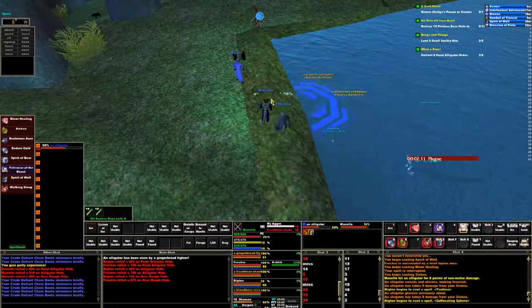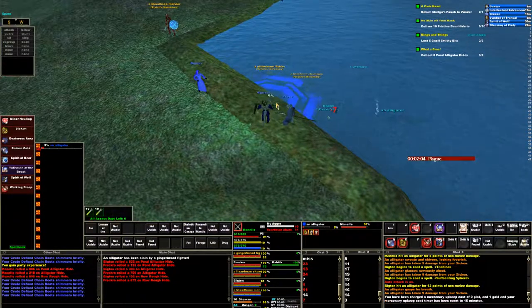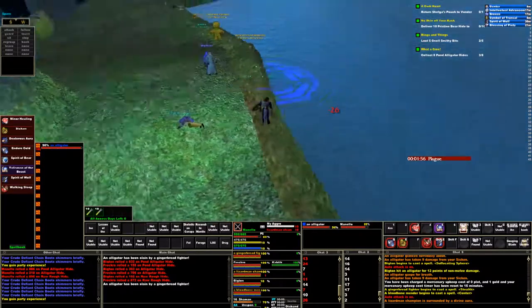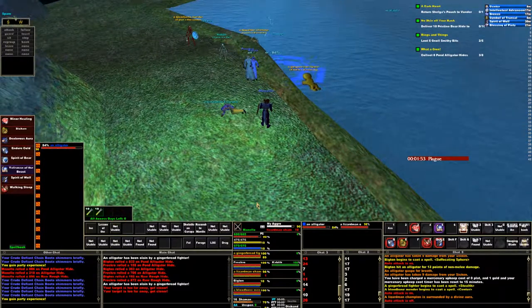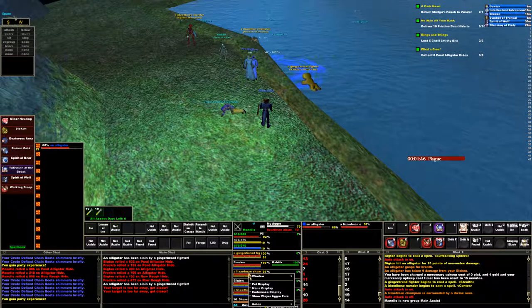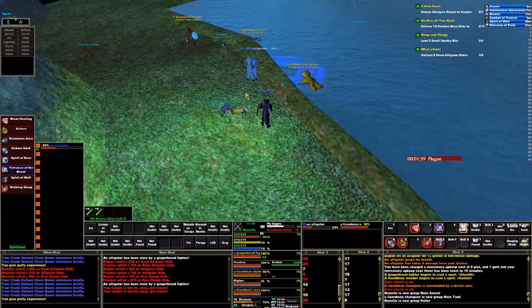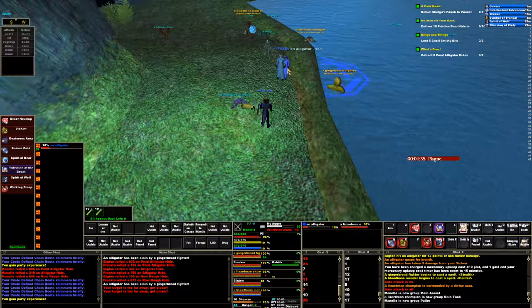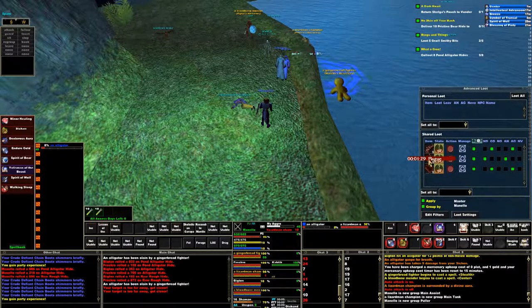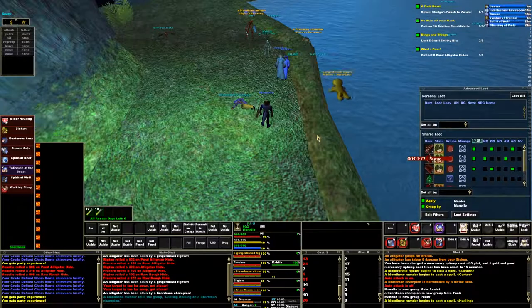We're going to do our little routine here — get ourselves set up as the main assist, set the tank up as the tank. I'll go ahead and make myself the puller as well. Pop up the loot window just to see. Okay, so we're getting those. Still needing on them because he needs five more. Let's close that out.